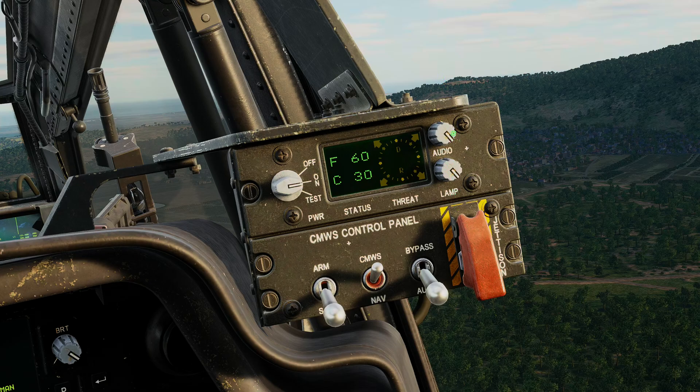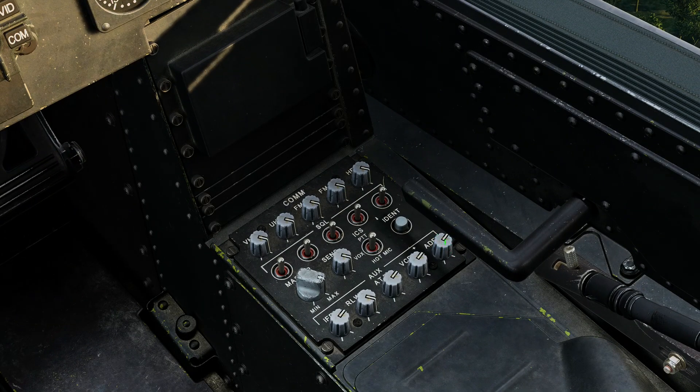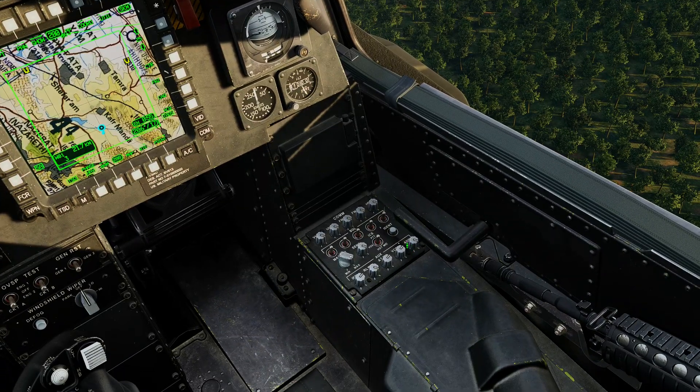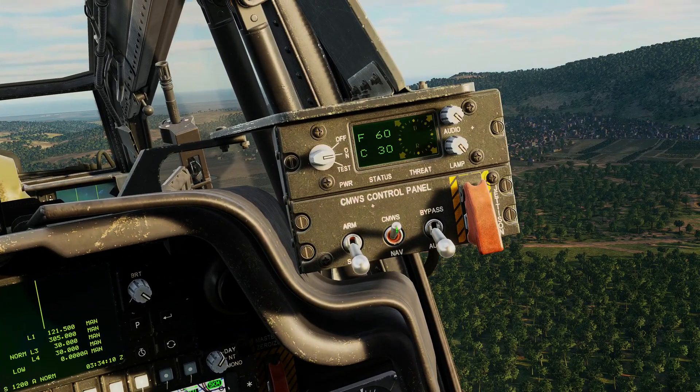The audio knob is not functional in the Apache. This Common Missile Warning System is installed in a variety of aircraft and in some of them it would adjust the audio for the CMOS. In the Apache it's actually wired through the ADF, so I can mute the ADF by pulling the knob up, push it down and it's on, and I can adjust the CMOS audio with the scroll wheel. This channel is labeled ADF, and there is an override switch here where you can control whether the audio is coming from the CMOS or from NAV — NAV means you'll get your ADF tones. So just be aware that you need to action this switch.